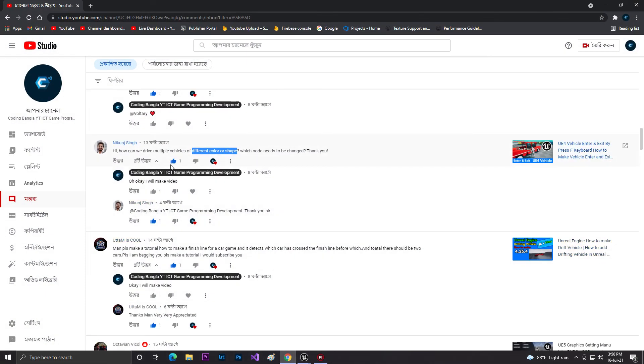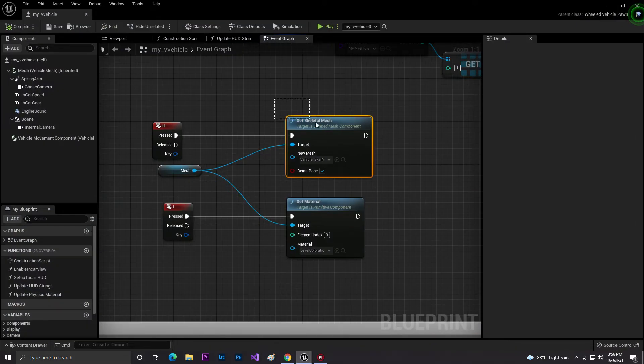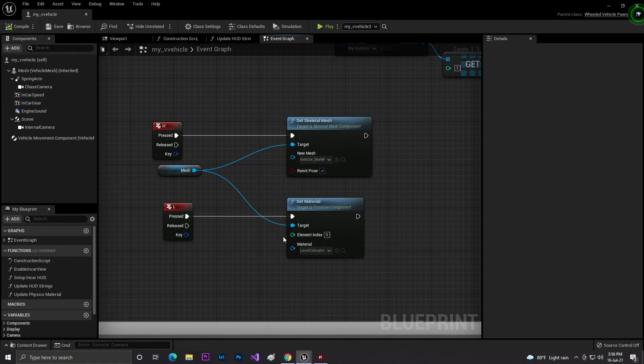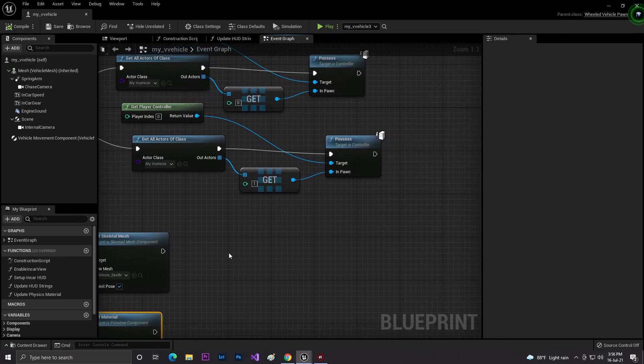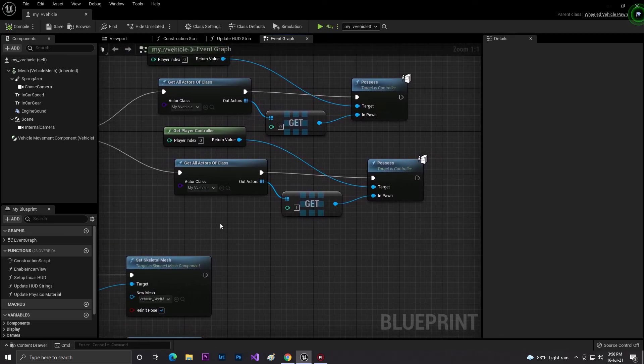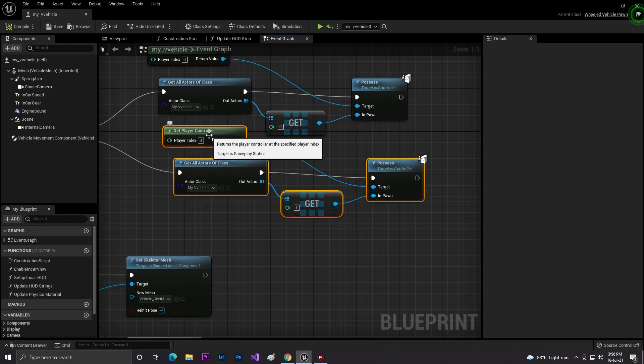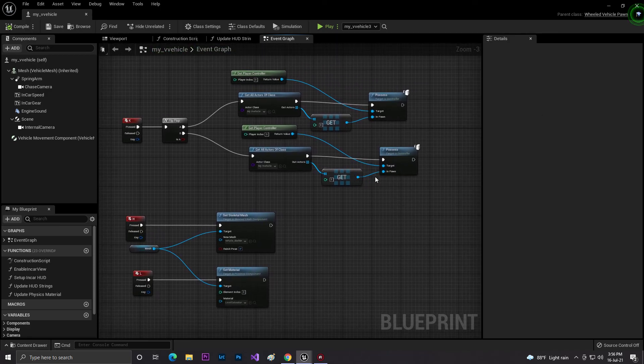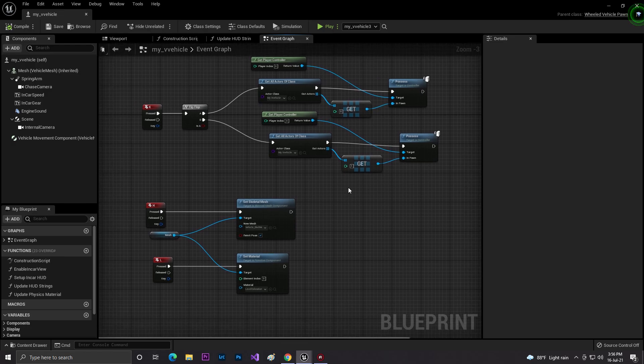So in this way you can change different types of colors and shapes. To summarize the nodes: if you want to change the skeleton mesh use Set Skeletal Mesh; to change the color use Set Material; and for multiple vehicle controllers in the same game, use Get Player Controller, Get All Actors of Class, Get Copy, and Possess - making sure to set the index number for which vehicle you want to control. Hope you liked this video, don't forget to like, share, and subscribe. Thank you so much for watching, love you all, bye bye.